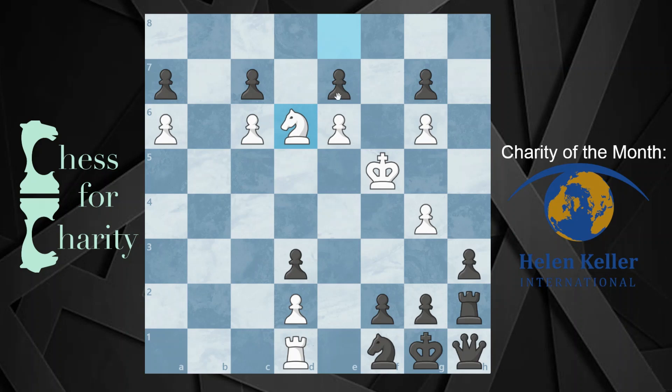It gets even crazier here. Black has to take this pawn or take this knight with a particular pawn. If they take it with one pawn, they draw. If they take it with the wrong pawn, they lose. So as a pop quiz: which pawn capture — the e pawn or the c pawn — leads to a loss for black? The answer is the c pawn. If you take with the c pawn, this leads to a loss.